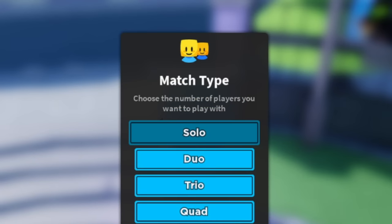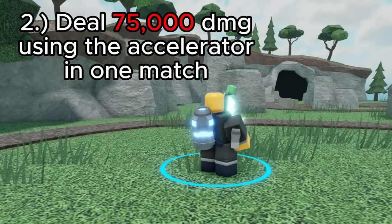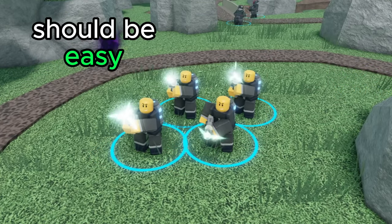If you struggle with soloing follow mode, playing in a squad is much easier, just a bit slower. The next objective is to deal 75,000 damage with the Accelerator in a single map. This one is honestly pretty easy — just do the same thing as the last objective and you should have no problem dealing this much damage with the accelerators in a single game.